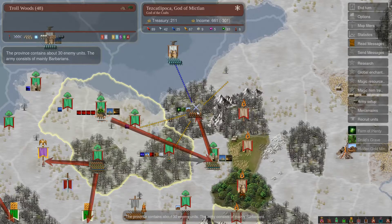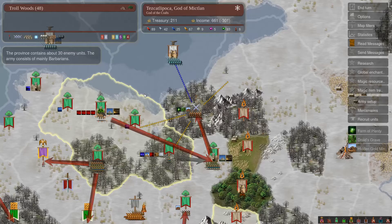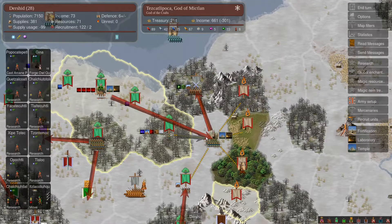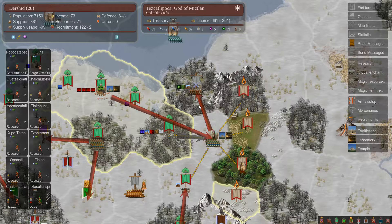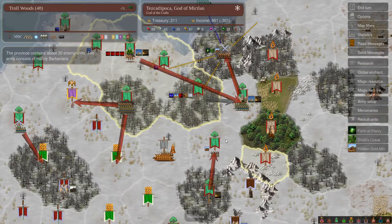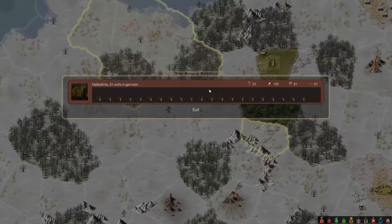Last turn we took this province. Barbs came in, so we took our army out last turn and we're gonna send them right back in. Next turn, fire and hold attack rear should be super effective. We've got a commander here, so he's gonna go pick up these guys. These guys will be able to raid one province, I hope.